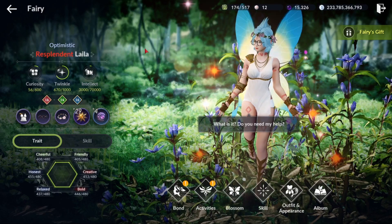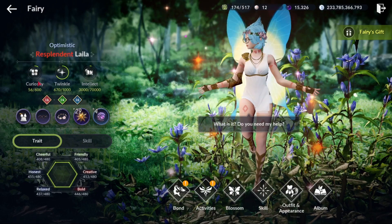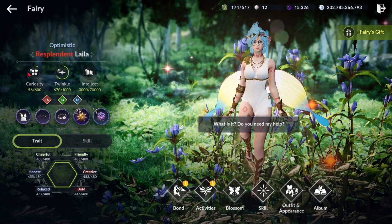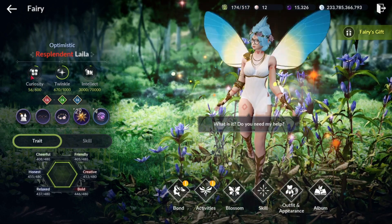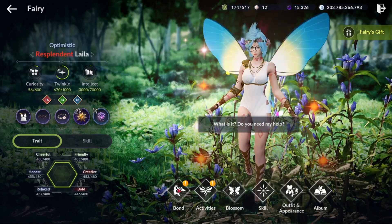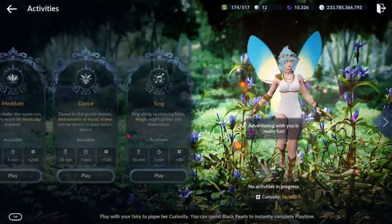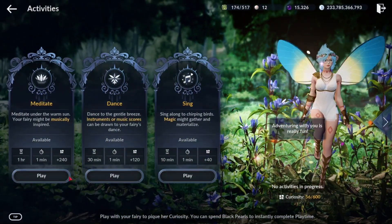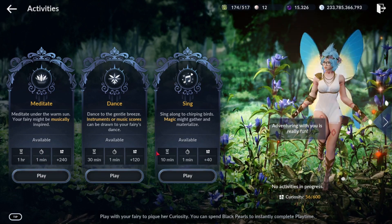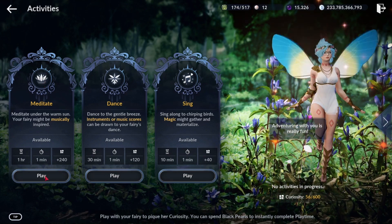The first thing you're looking at is Curiosity — it's pretty much the energy you'll use to do any activities with your fairy. To gain curiosity, go down to Activities, then click Play Time. You have a variety of options — each one goes down in the time you spend doing it but also gives you less curiosity. Normally I just stick to Meditate.